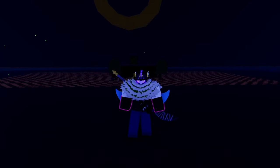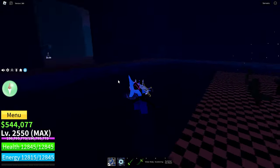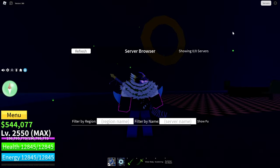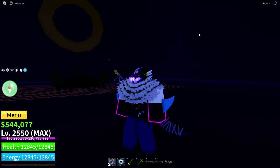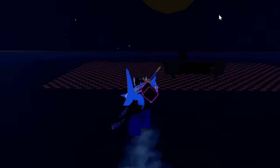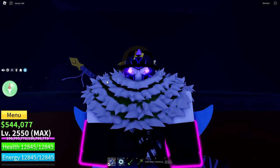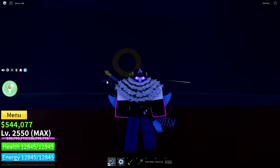Since the hellfire torch is not a guaranteed drop from the cursed captain, once you kill your first cursed captain and do not get the hellfire torch, I recommend going to the top right, clicking on servers, and once all the servers have loaded, go find a new server and check if the cursed captain is spawned or if it's really close to becoming night time. If there are no cursed captains, just go to another server and keep doing it. This method is much faster than staying in one server, as it takes a long time for him to spawn.